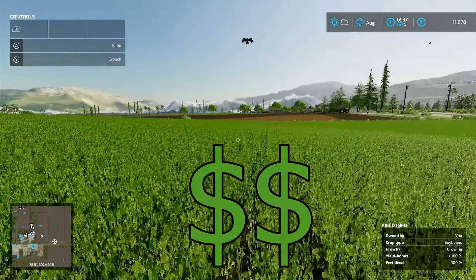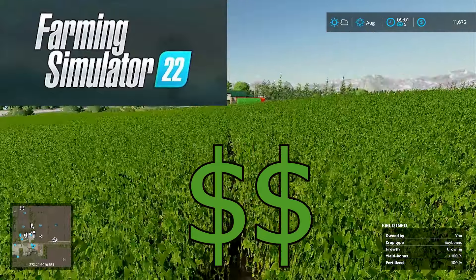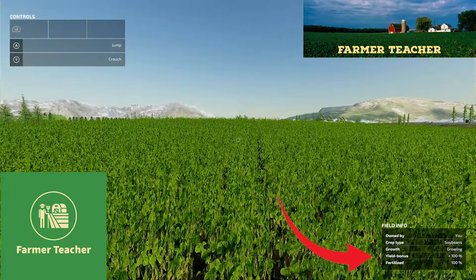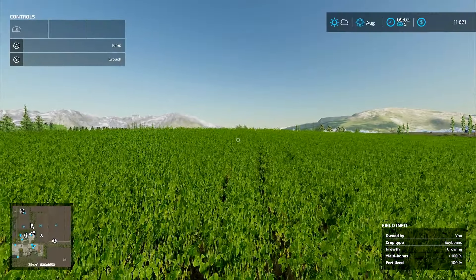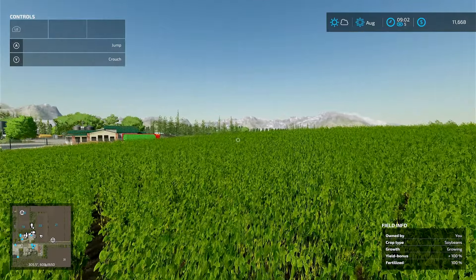Hello, if you want to maximize your profit on farming similar to 22, I'm going to show you the steps to do that. I'm Farmer Teacher. Look at the bottom right there of my screen — my field information, my yield bonus is at 100%. If you're not, stick around. Let me show you the steps to do that.